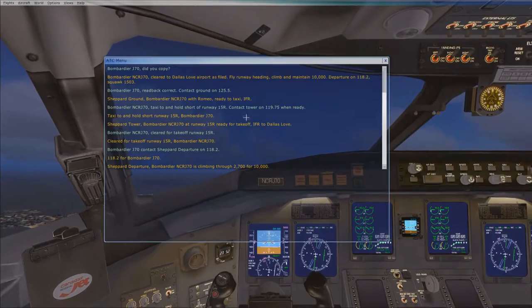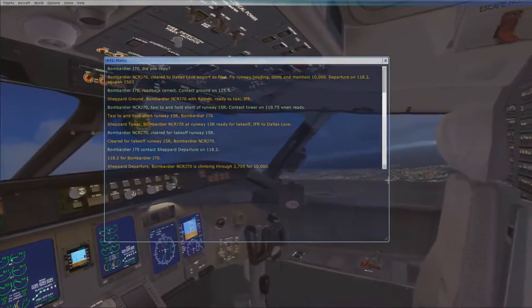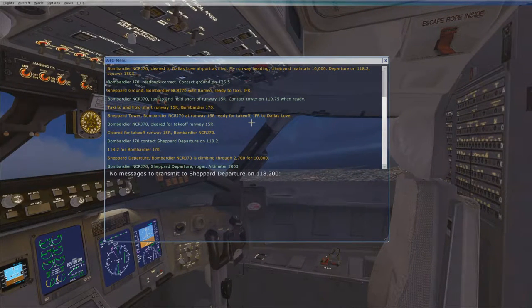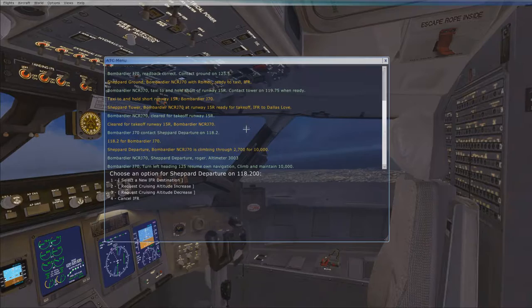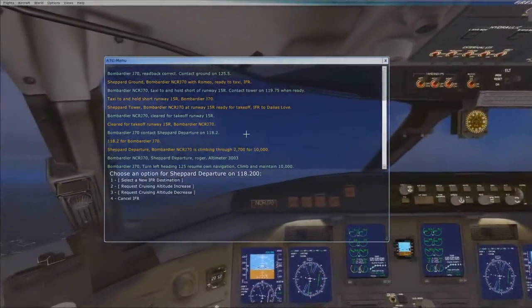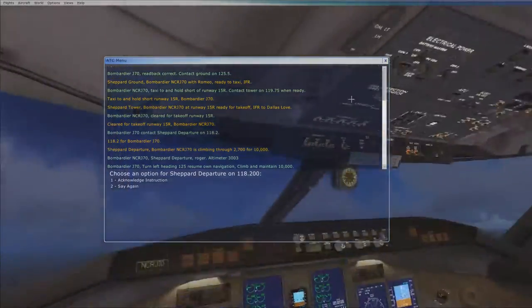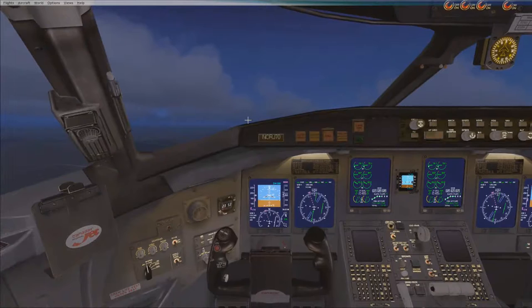The Dallas-Fort Worth area. And to our right is Wichita Falls, Texas, near the border of Oklahoma and Texas. I think you can see the flickeringness of the cars. We're going to go ahead and climb and maintain a flight level of 10,000.